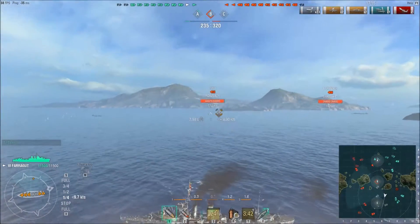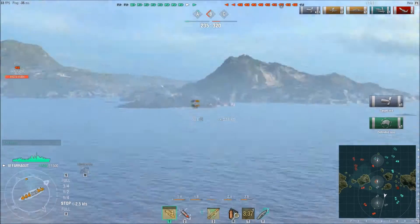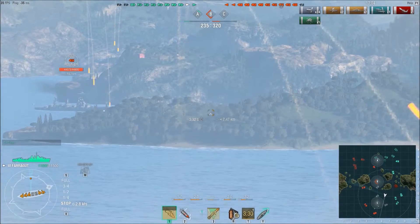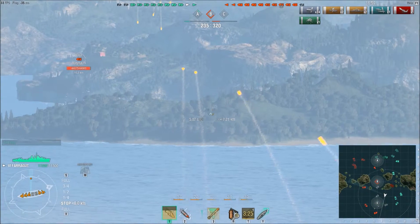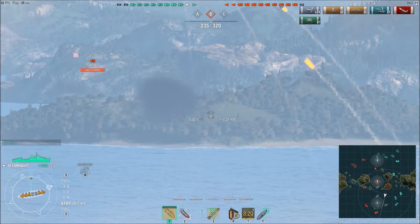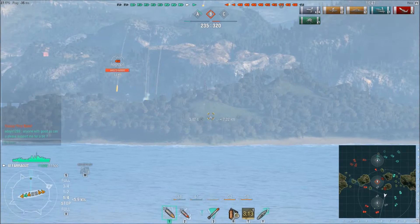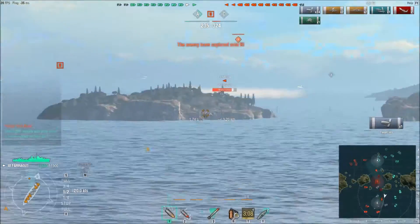A couple of shots hit the enemy — I think it was an enemy Farragut. Now I'm putting out some long-range fire at the Fuso, and the idea is just to sit in the smoke and blaze away as long as the smoke stays up — do as much little bug-bite damage as I can, maybe set a fire or two.